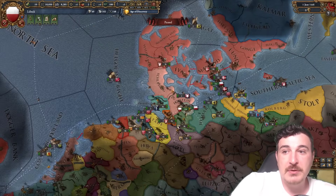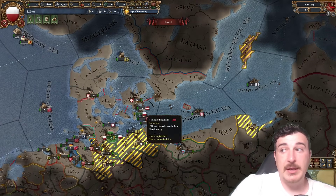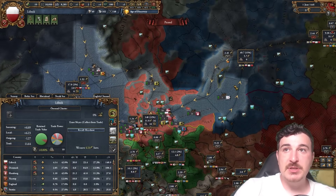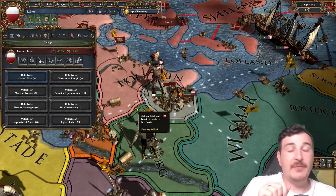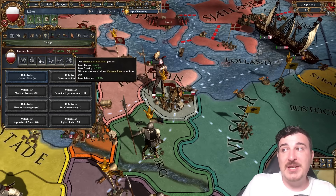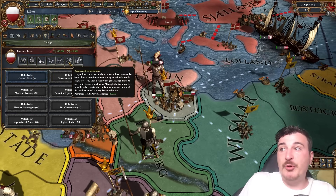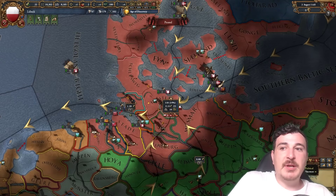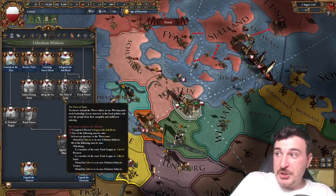Lubeck also has sizable trade steering as the Hanseatic League — from the traditions of the Hansa, naval tradition, and from being the trade league leader. Lubeck starts as the leader of the Hanseatic Trade League, including Bremen, Hamburg, Riga, and Gotland. We end up with 22% of the trade power within the Lubeck node, with merchants in adjacent nodes filtering in quite decent amounts of trade. Among the best trading nations, Lubeck is one — it starts with trade steering and trade range as its two traditions, trade efficiency as its ambition, global trade power, merchant plus one, and provincial trade power plus 20.